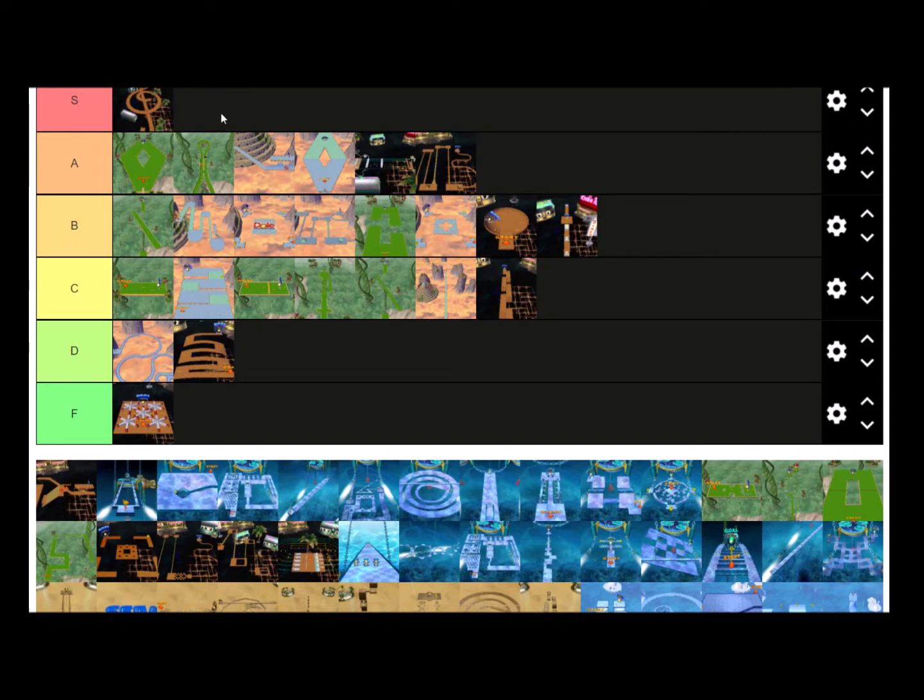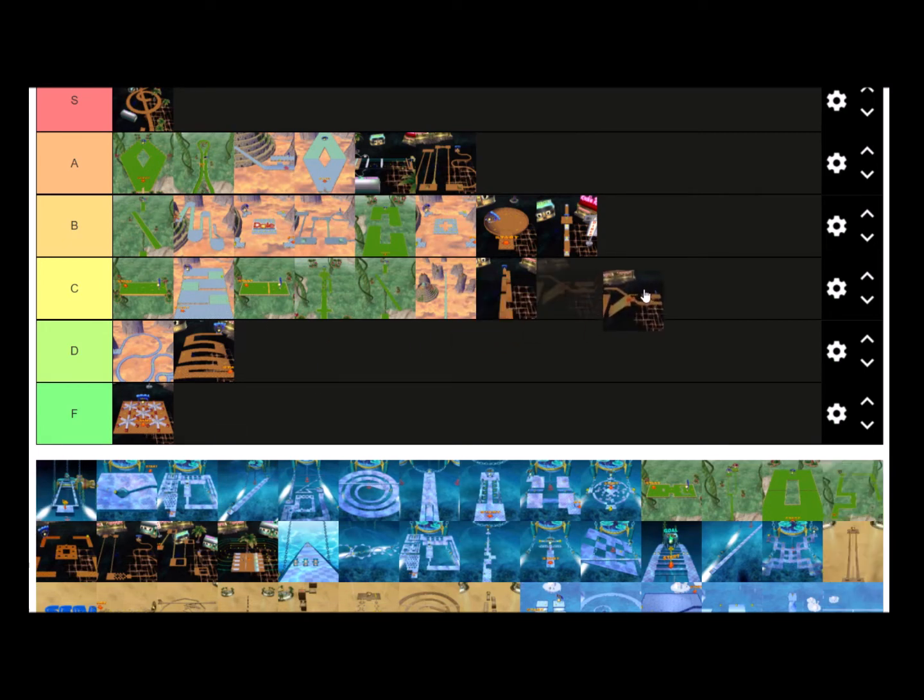Jump Double is basically Jump Single but you do it twice, with a little platform after the first one. I never do this stage normally because I have to wait, so I always do the shortcut. Jump Single is in A tier, so I'm going to put Jump Double in B tier. Now we're in the underwater levels, starting with Middle Jam.